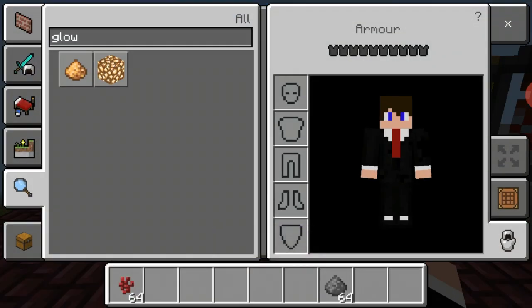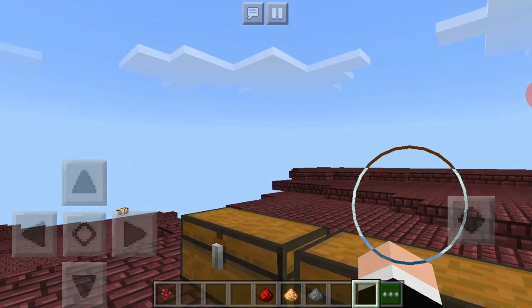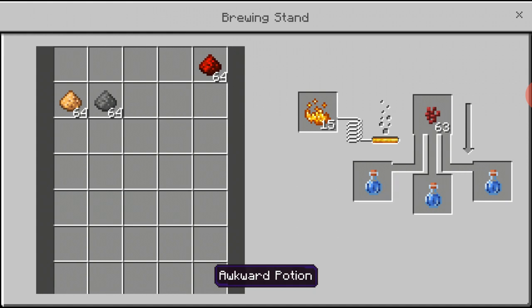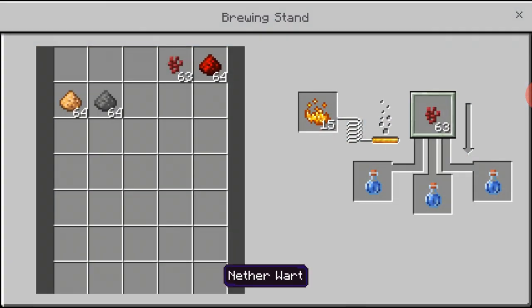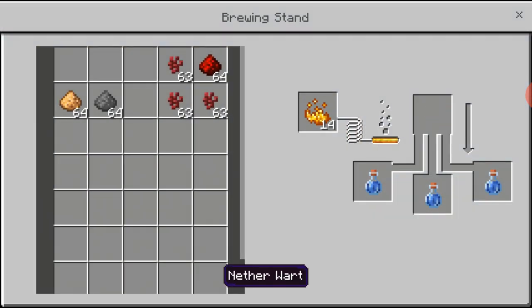When you brew stuff, the first thing you want to do is get that blaze powder in there — you will see that golden part right here. Then you want to put in your nether wart to get awkward potions. Awkward potions look exactly the same as water bottles.